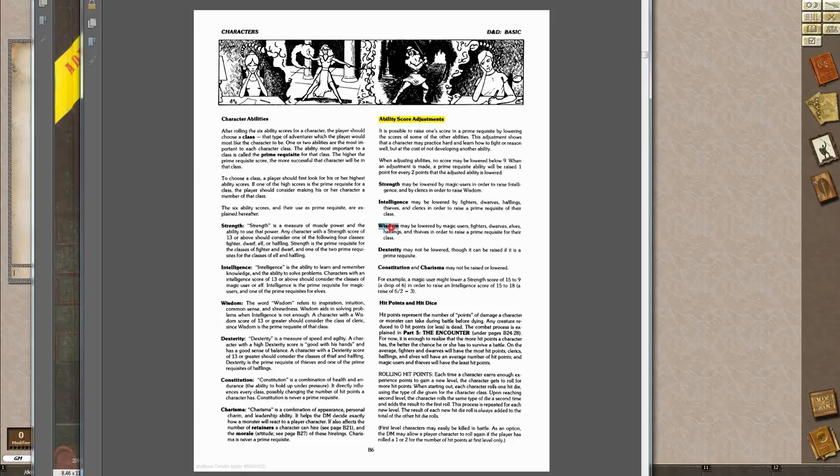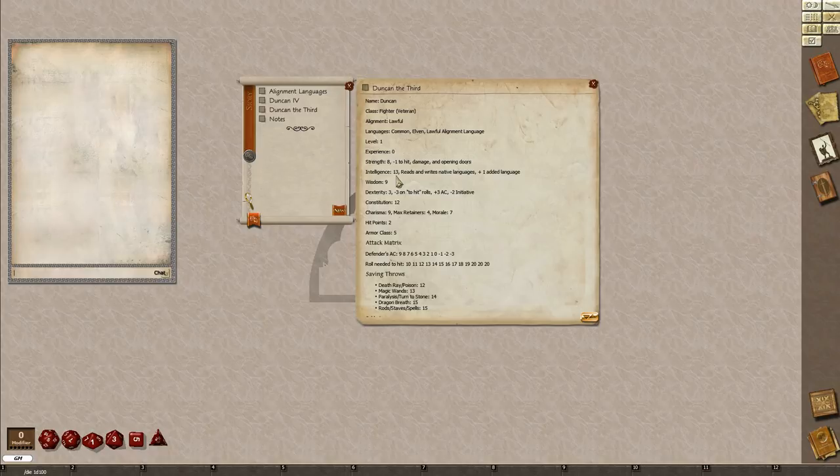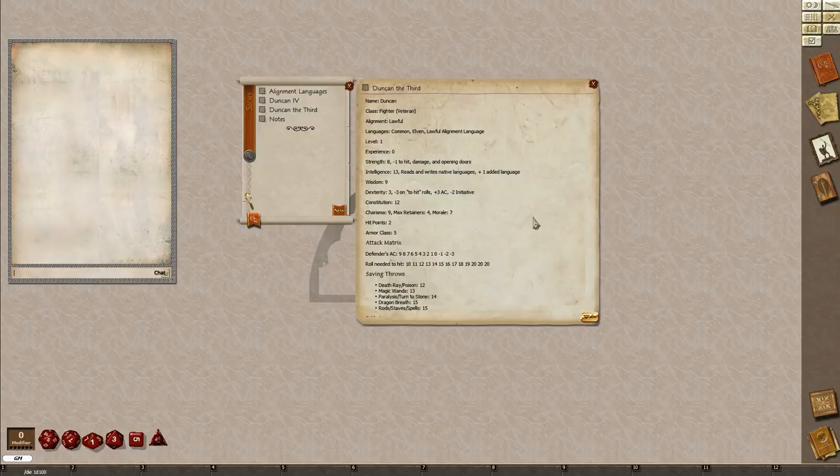The ratio here is 2 to 1, so if I take two points out of my Intelligence, I can put one more point into Strength. So let's take a look at Duncan III — he had an 8 Strength and a 13 Intelligence. There is a limit: no score may be lowered below 9. So if I bring Intelligence down to 9, that saves me 4 points, and 4 divided by 2 is 2, which would get me a 10 Strength — removing my penalty to hit and damage. Now looking back, I think I probably would find the minus 1 to hit not that big a deal, because as you play the game you're going to get magical gear very quickly that will negate these penalties, whereas having a 13 Intelligence means Duncan III could speak lots of languages.